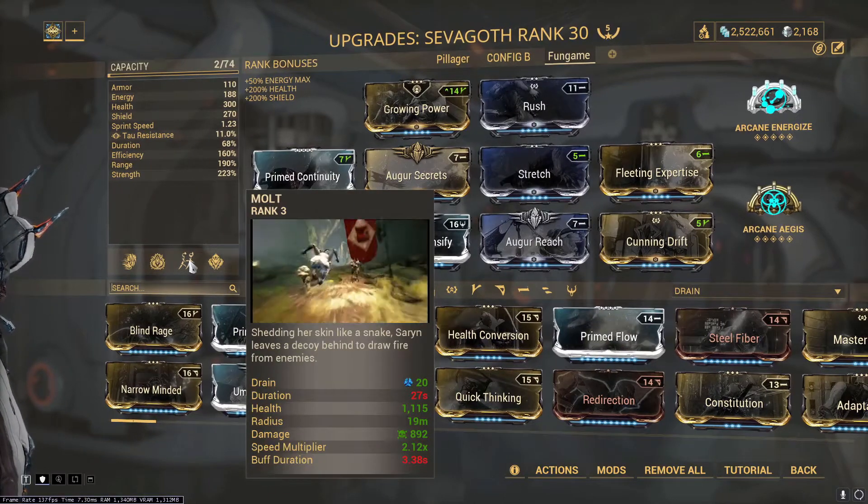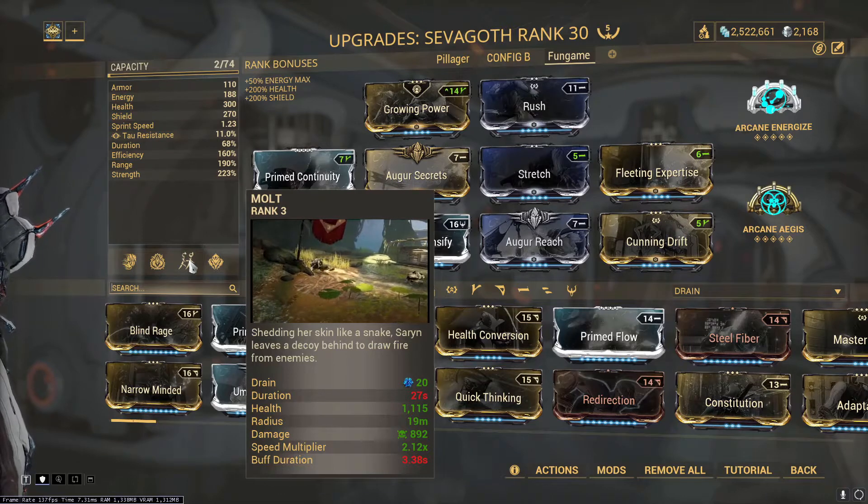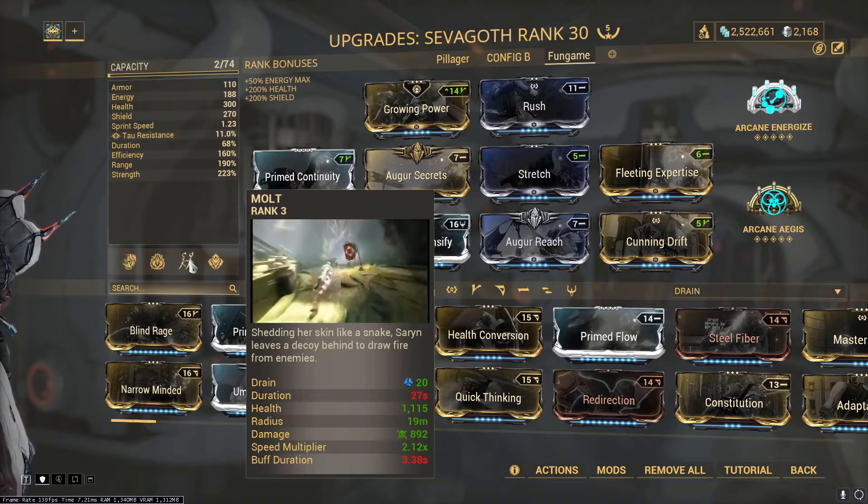Rush in the Exilus slot boosts our sprint speed. I've also replaced Sevagoth's third ability with Molt, which allows us to place a decoy and draw enemy fire away from us, and gives us a short burst of sprint speed.